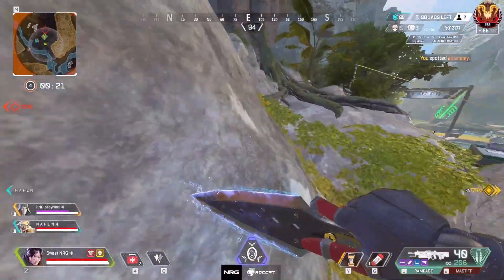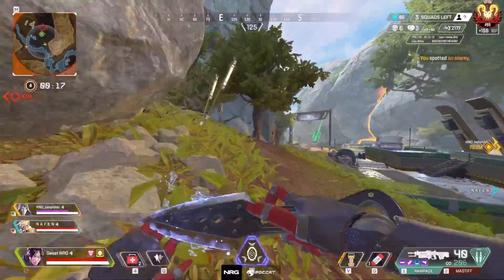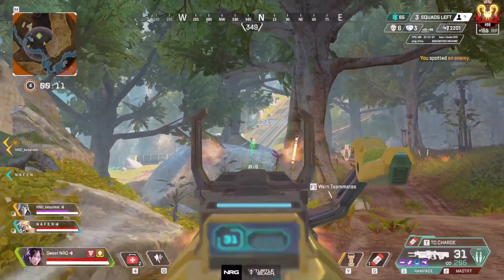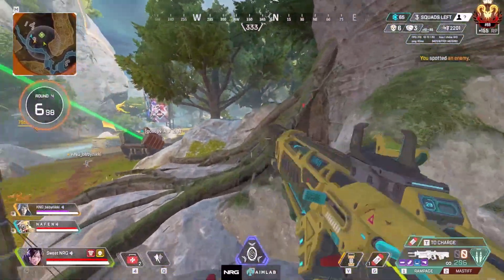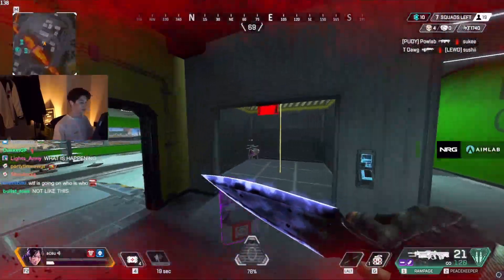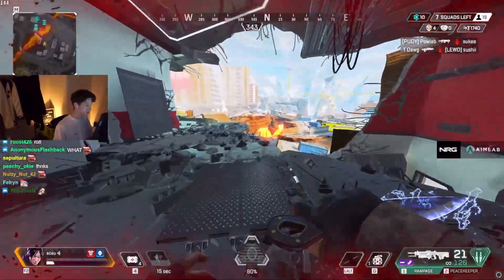One thing for movement I do want to touch on in this video is putting your gun away when just running around the map. All legends in Apex run at the same base speed — the only things that change that are abilities and the gun you have out. Holding out different guns slows you down different amounts, with LMGs the most and pistols the least. So when you're not fighting and just moving around, holster your gun by pressing 3 on mouse and keyboard or holding Y or Triangle on controller. This allows you to run at a faster base speed and be more efficient at getting around the map.